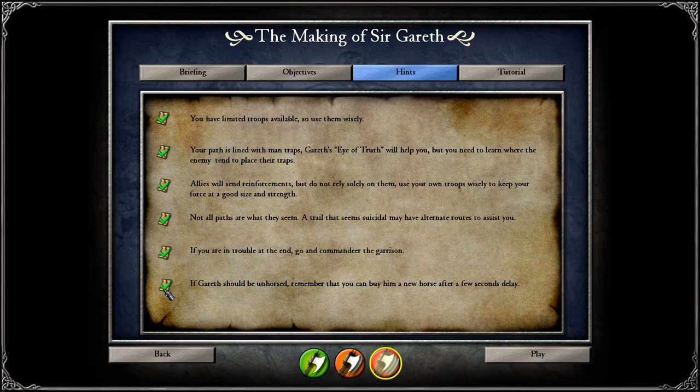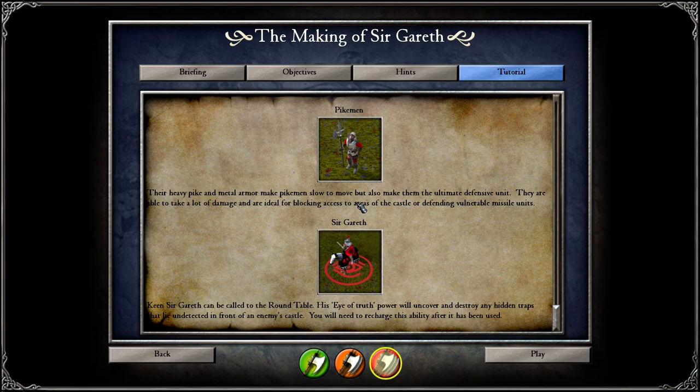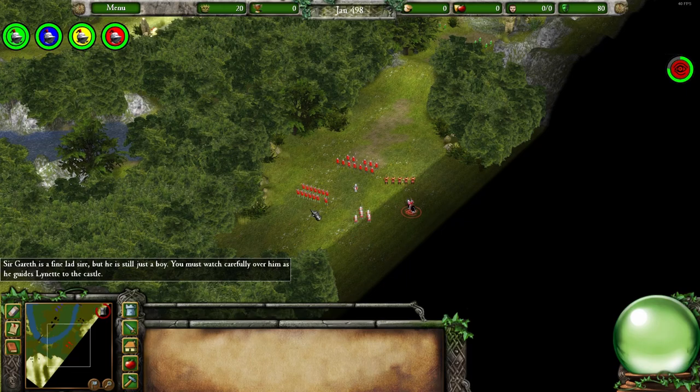If Gareth should lose his horse, remember that you can buy him a new horse. Sir Gareth can be called to the round table. His Eye of Truth power will uncover and destroy any hidden traps that lie undetected in front of an enemy's castle. You will need to recharge his ability after it's been used. So it destroys the hidden traps as well — it doesn't just reveal them.